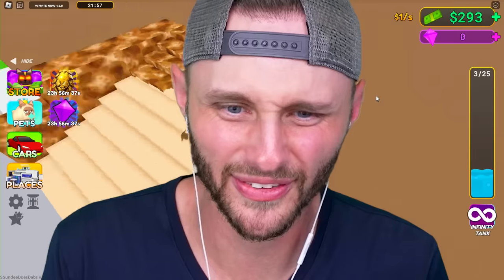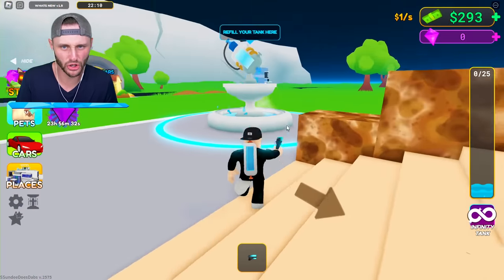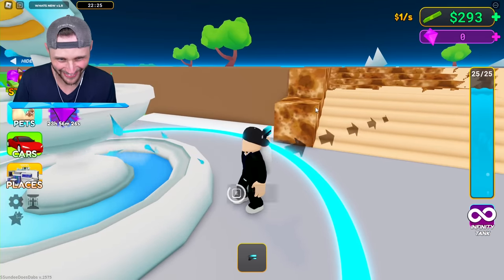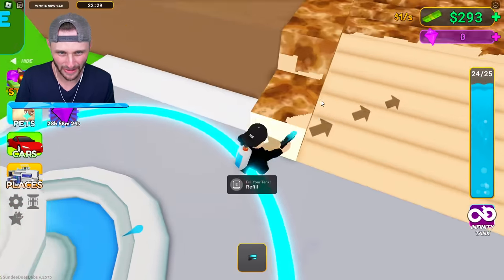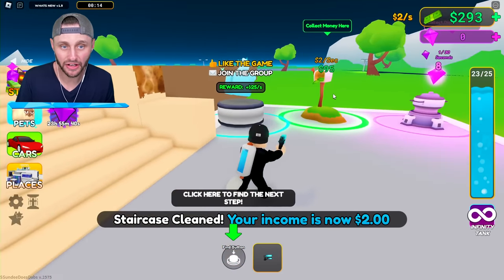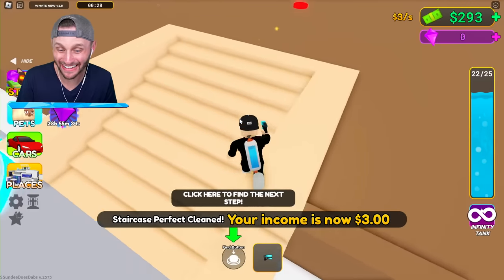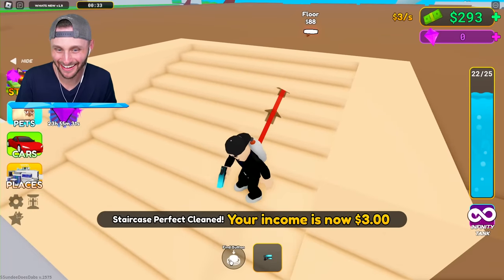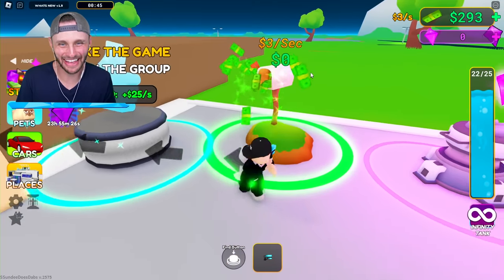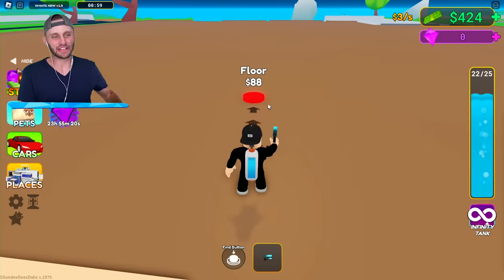We'll dab on each other later if you do that. Just clean the stairs. Oh look, I'm out of water, right? So you go to the water fountain and you fill it. That's how you do that. So we're just gonna clean this and then we'll start the 20-minute timer. It's done with that anchor, so you get income of two a second. But the more things you clean - and if you perfect one of the cleaning things - I'm gonna pick up the money.